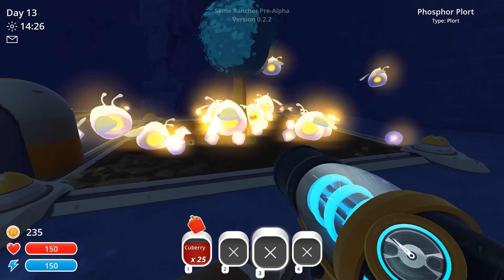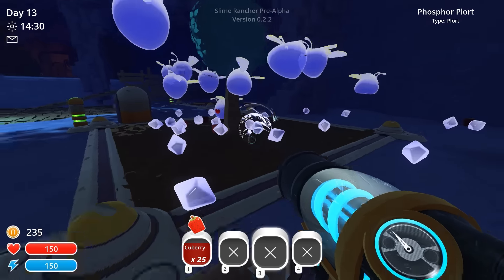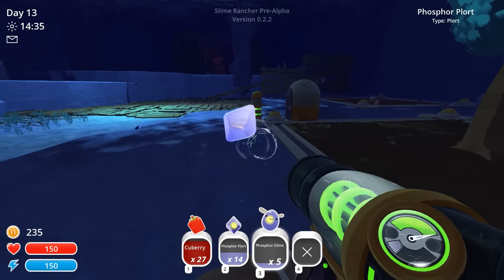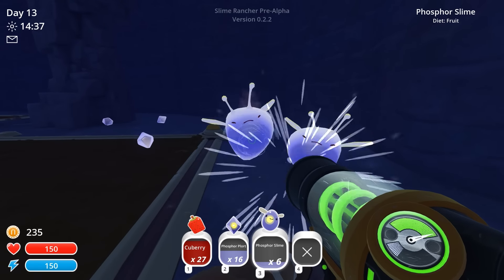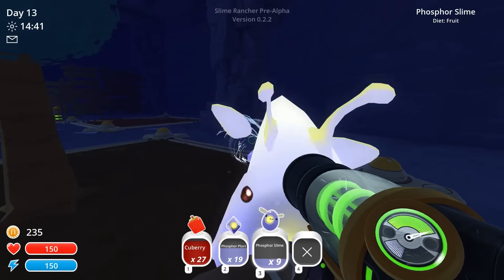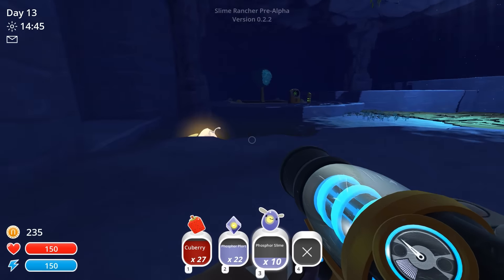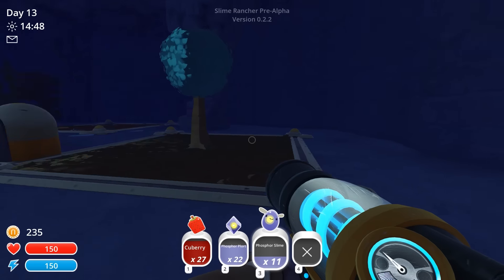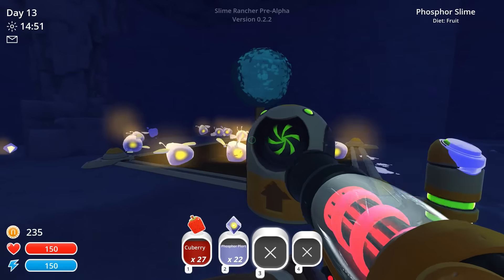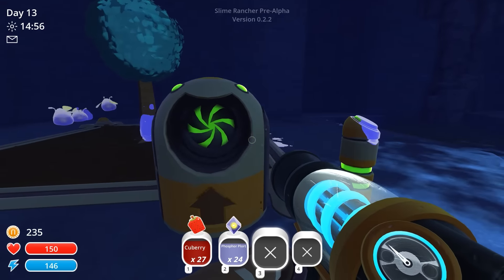They are just chowing down a feast of Q-berries out here, so happy and glowing. Look at all the plorts we're going to be able to take back and turn in for money — I need every single one at this point, we're running so broke right now. My goal ultimately is to set up a self-sustaining ranch where we can just pop in from time to time, gather the new food that's been growing and the new plorts, turn them in, and start actually raking in the dough, because right now I feel like I'm constantly just trying to fight to stay above a thousand.